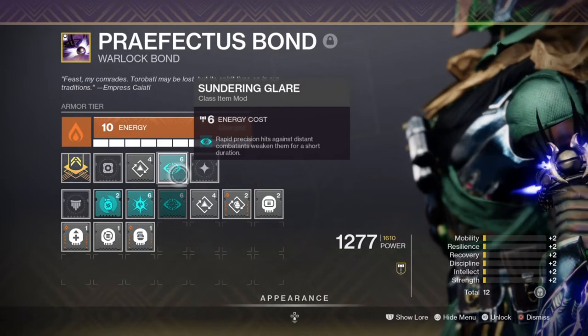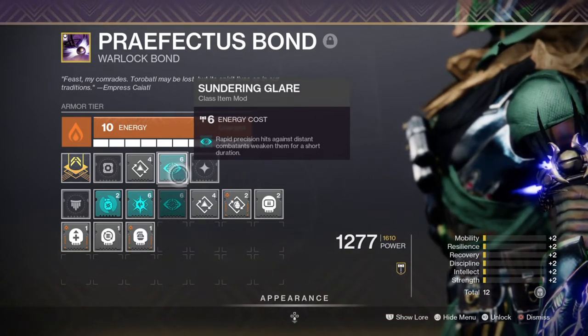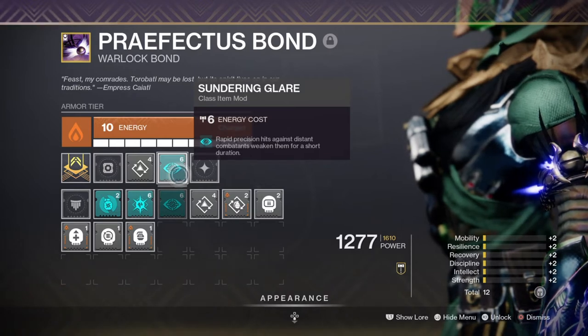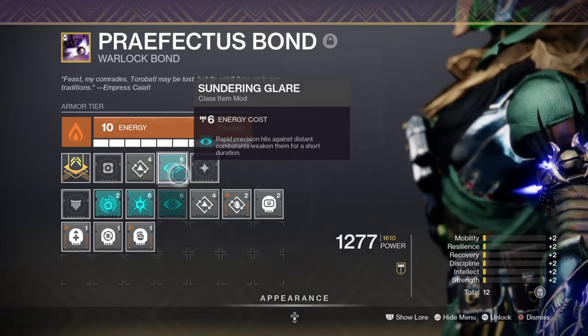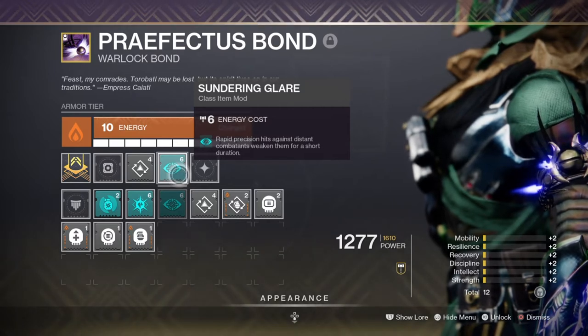You need to be at least 15 to 40 meters away to pull this off, and you'll know you've met the requirements as a sort of blue glow appears for a short time. The mod's effects last for 10 seconds, and once the debuff is gone you do have to wait a few seconds before being able to reapply it.